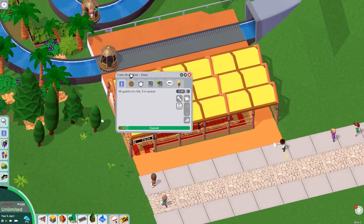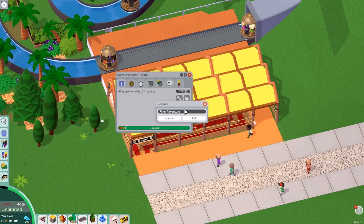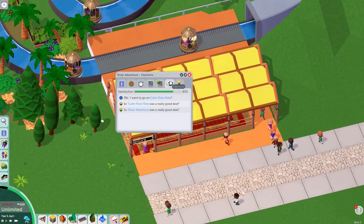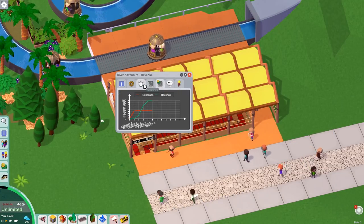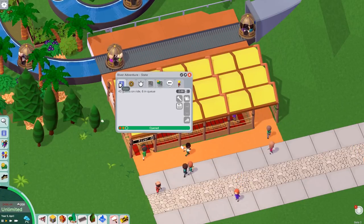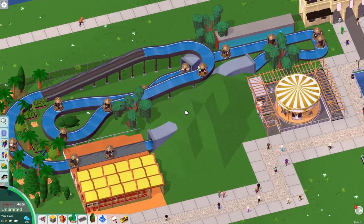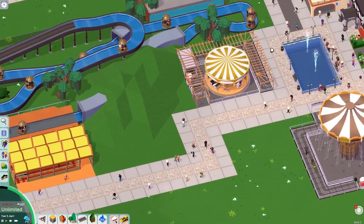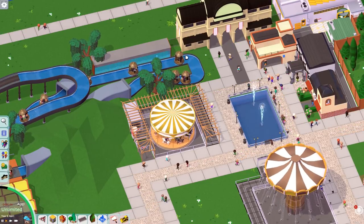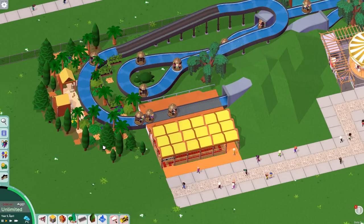Let's call this — not Calm River Ride. Let's call it River Adventure. Pretty standard name. What do people think of it? They want to go on it — they love it, they can't get enough. How expensive is it to ride? It has medium excitement, low intensity, and low nausea. It's two dollars — that's fine. We're not here to make money, are we? We're here to make cool-looking rides. Next episode we'll tidy the rest of this up, tie it all in a bit. Wouldn't it be interesting — you come in, you see a little ride there, and you've got to come exploring through the park to get to it. I think that works out quite nicely.